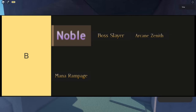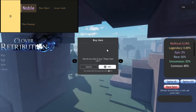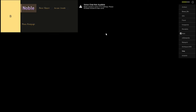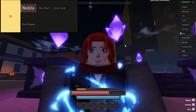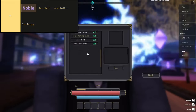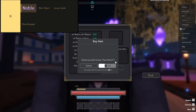The traits in this tier are, in order from top left to bottom right: Noble, Boss Slayer, Arcane Zenith, and Mana Rampage. Let's dive into B-tier. First up, we've got Noble, which gives you a plus 25% mana boost — handy for keeping mana levels up during longer battles, but not a game changer. Next, Boss Slayer increases your damage by 20% against bosses and elites, which is great for tough enemies. On the other hand, it adds a 30% cooldown to your dash, meaning you'll be dashing less often. If you're all about boss grinding, this trait could be useful, though the cooldown takes some getting used to.